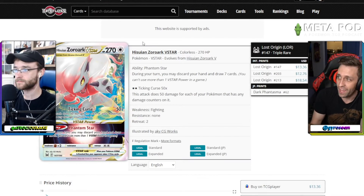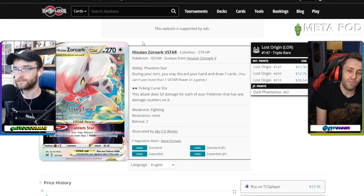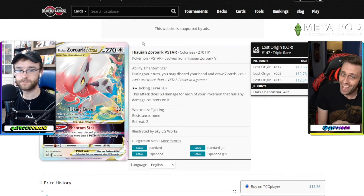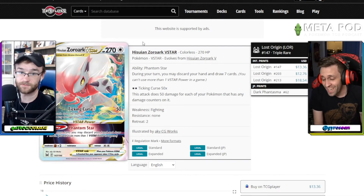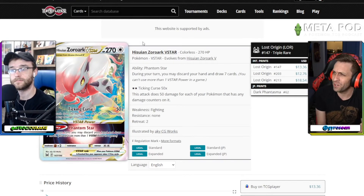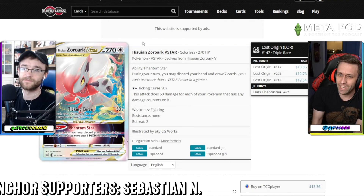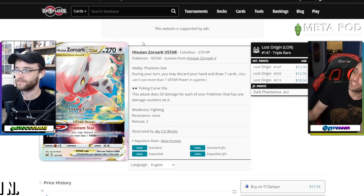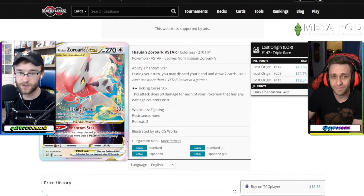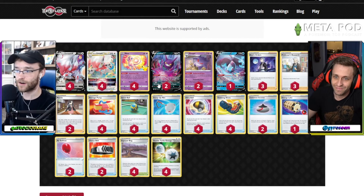The attack is Ticking Curse — it does 50 damage for each of your Pokemon that has any damage counters on it, maxing out at 300 damage if all six of your Pokemon including itself have at least one damage counter. Using Double Turbo Energy drops it to 280, but 280 is knocking out any VStar. The ability Phantom Star lets you discard your hand and draw seven — it's essentially a free Professor's Research as a VStar power.